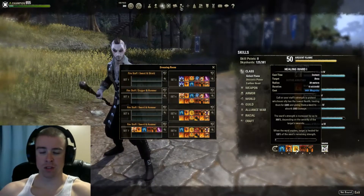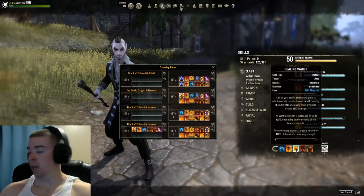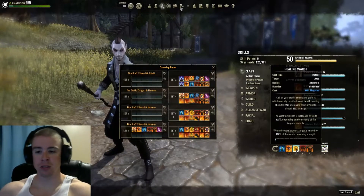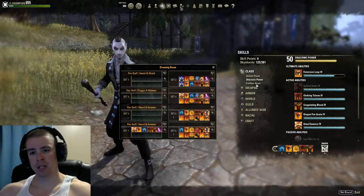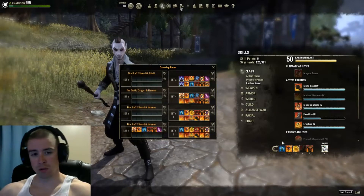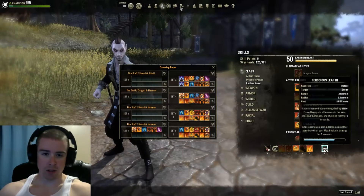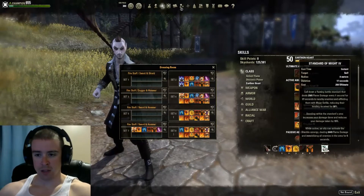Healing Ward is new for me because they're removing Major Mending, so I'm using a Restoration Staff on the back bar with Healing Ward to get a bit of extra healing and defense — it gives me a damage shield and heals over time. I also have Talons, which I interchange with Fossilize depending on how I'm playing. Fossilize was my go-to in group play. On this bar I also have Ferocious Leap because it does fire damage, so Burning Spell Weave gives it that 20% chance to apply burn.